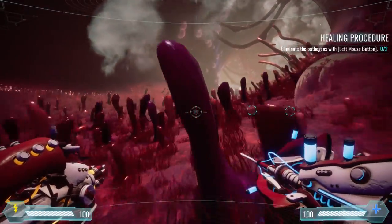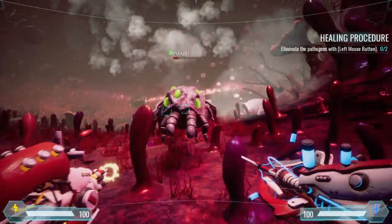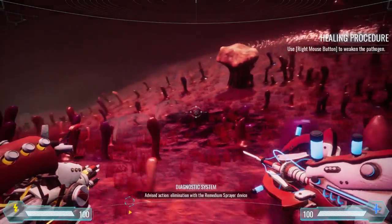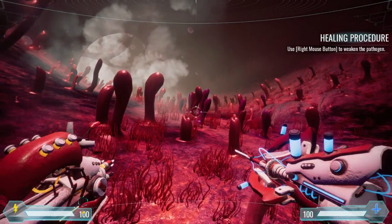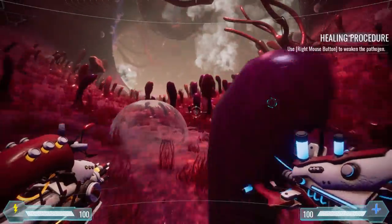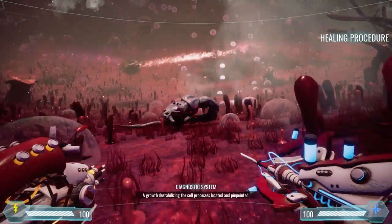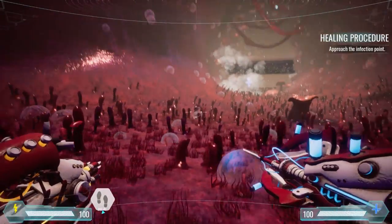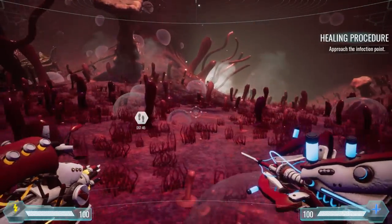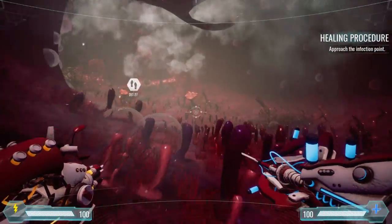We got to go back here, I think. Imagine if this is how we got healed in the future — that'd be crazy. That parasite just snuck right up on me. Infection level above norm. Advised action: elimination with the remedium sprayer device. So use right mouse to weaken the pathogen — that is what I did. Oh, there's one over here. And I think we got to blast it with the left click. A growth destabilizing the cell process is located and pinpointed. So next up is the healing procedure. Approach the infected point. This game is pretty cool so far — I like our little guns. The environment's awesome.